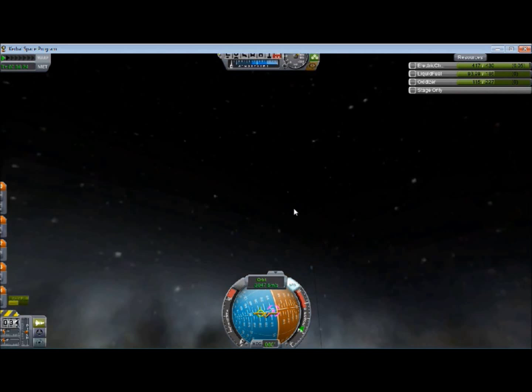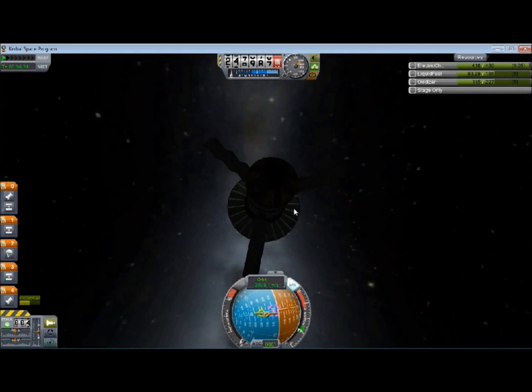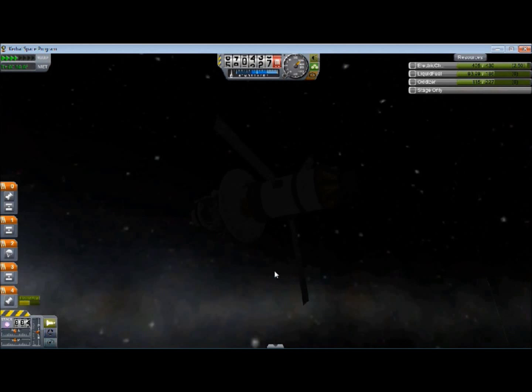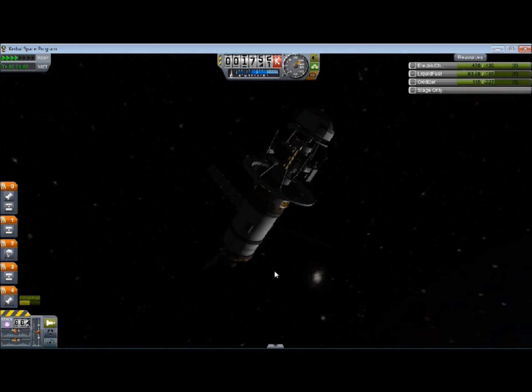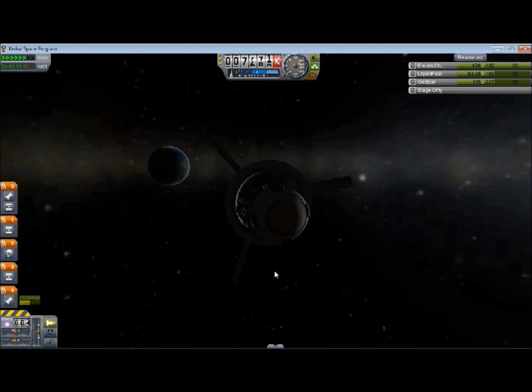Basically not going to be firing that engine anymore, so let's go ahead and open those. Close that so we can see things real good. Yeah, there's the sun. It looks like the solar panels are in just fine of a location — nothing wrong with that. Alright, you can see Kerbin going away. See the moon off in the background there. Speeding up time, of course. See the moon's orbiting Kerbin. Very nice.